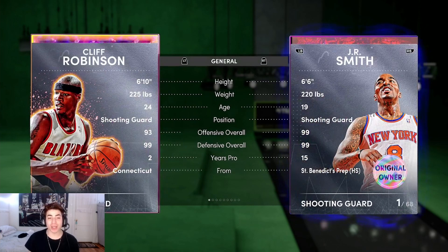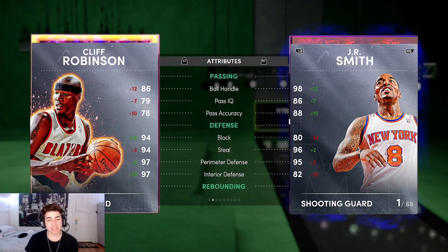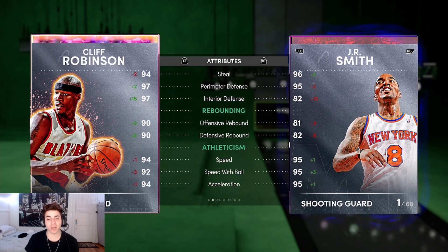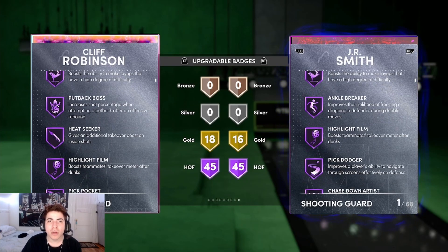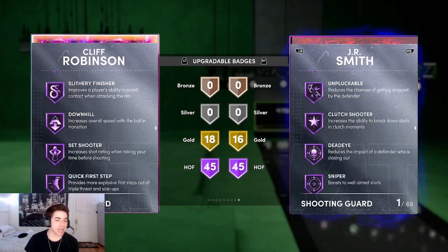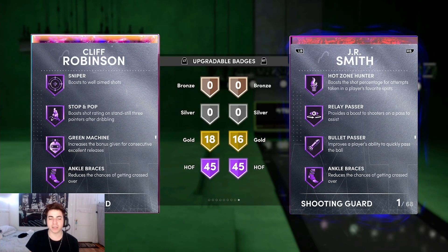At number 4 we have Cliff Robinson — hear me out. You can run a 2-3 zone with him and he's 6'10 playing shooting guard. He has a 95 three-pointer, 95 driving dunk, 86 ball handle, 94 steal, 94 block, 97 interior and perimeter defense, 90 rebounding. He can guard the one through five because he's technically a power forward in real life — rest in peace. He has 94 speed, 92 speed with ball, 94 acceleration, 88 vert. He's 6'10 at the two, has clamps, deep threes, and all the badges you need.